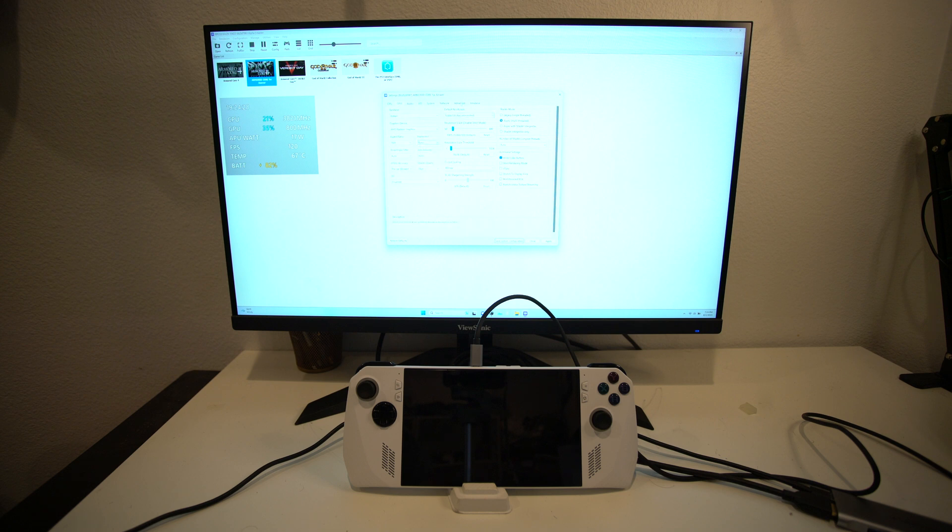What you want to do is go to Advanced. Leave the internal resolution at 720 — that's the internal resolution. You can upscale it higher if you want; we could do this all the way up to 1080.